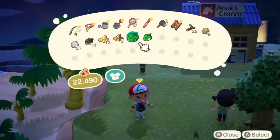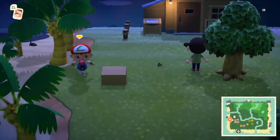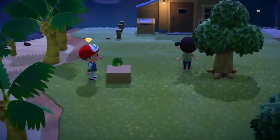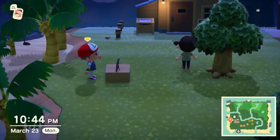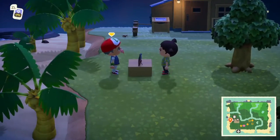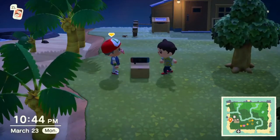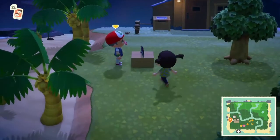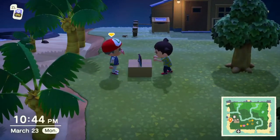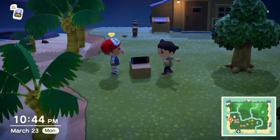Step one is to put the cardboard box down and place it there. Then place the Switch — or whichever item you want to duplicate — on top of the cardboard box. Then have player number two hold on to the cardboard box and just spin it, spin it continuously. Player one has to keep grabbing as many Nintendo Switches — or as many items — as he can.